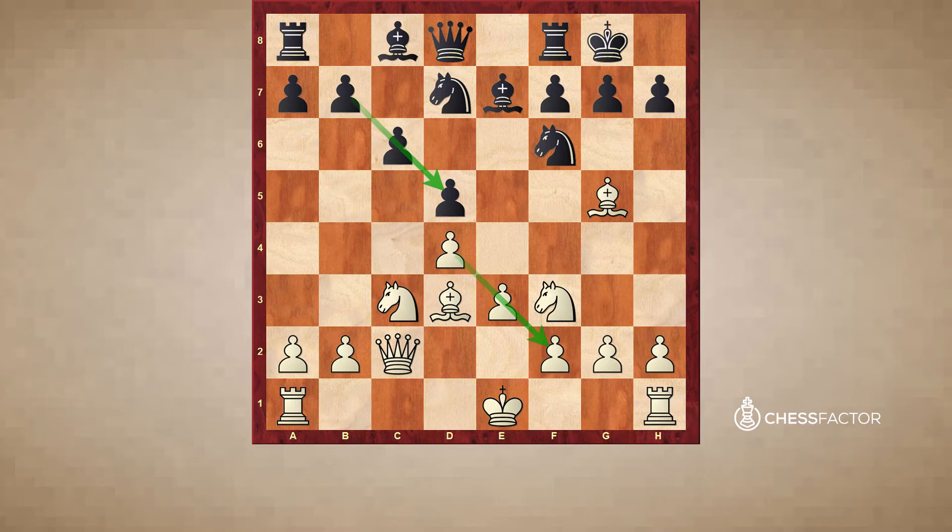The pawn structure is unbalanced, which gives both sides practical winning chances. After Qc2, Re8, castles — in the game Nf8 was played. Let me show you what happens if black tries to play naively here.